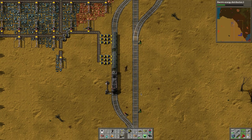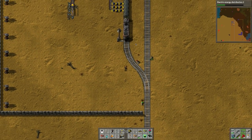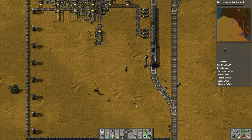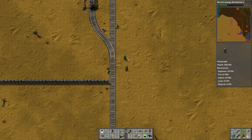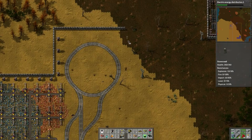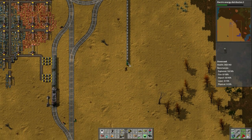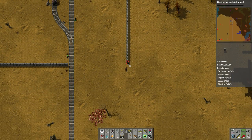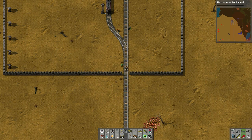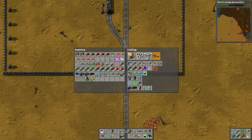That should do it — I think we just need the signal right here, that should fix the problem. Anyway, we have our walls. Let's grab the walls and continue with what we were doing — essentially building walls around this circular part to keep it all encased. This is the best way to have the most security, and then we'll put turrets all the way around. I was going to use laser turrets but I think we'll stick with the old fashioned ones. Looks like we've got about 10 minutes — crazy how time flies.